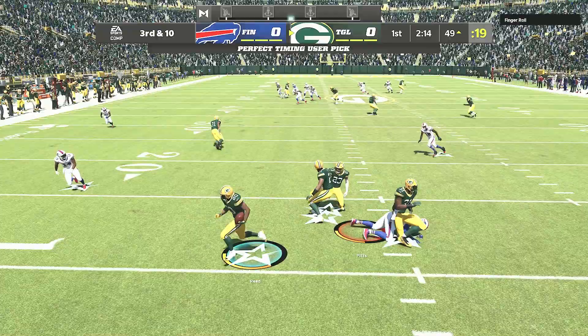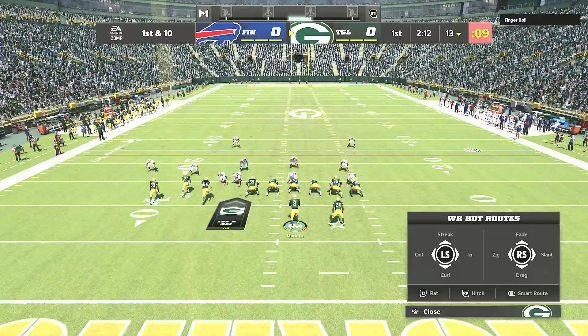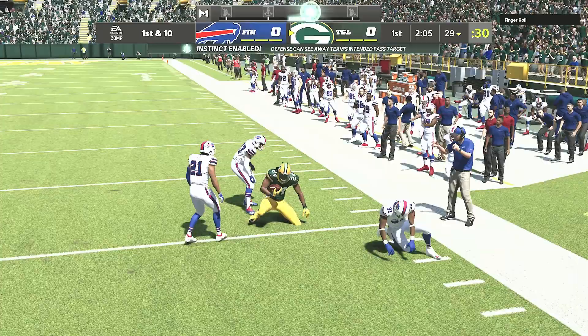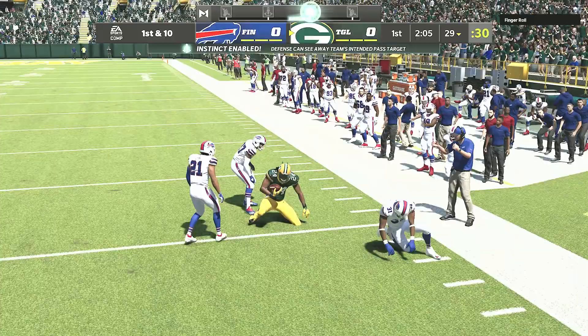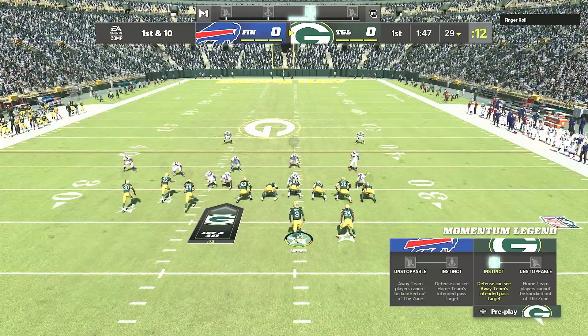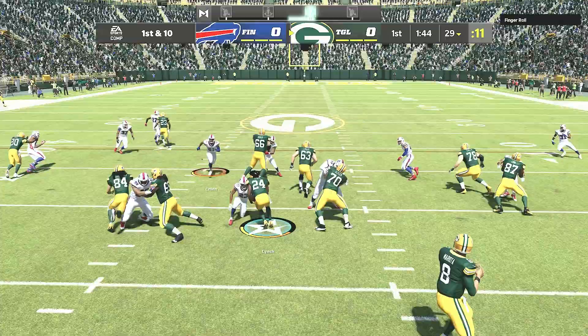Alright, here on offense — I'm gonna try throwing first for Mariota, see how this goes. We're gonna have Lynch wide open, Marshawn Lynch down to the 29 yard line, gain of six. That's a good throw by Mariota there — his release actually feels pretty good. That gunslinger doesn't feel too bad. I'm gonna run it with Lynch.